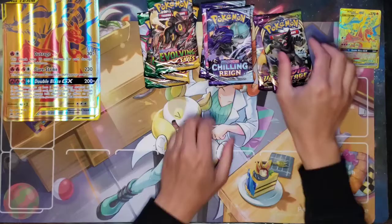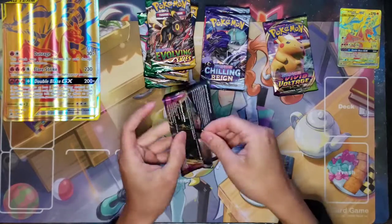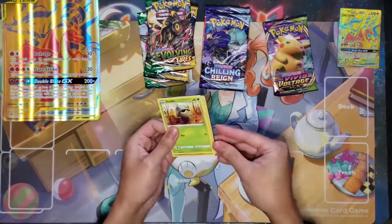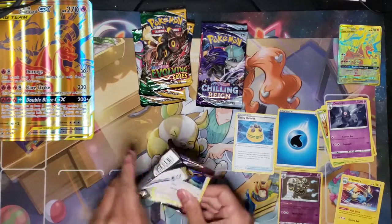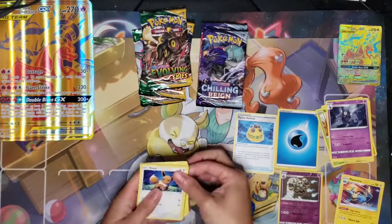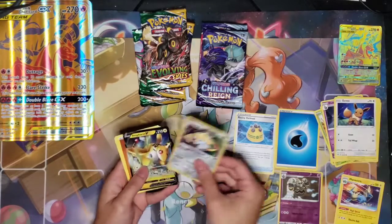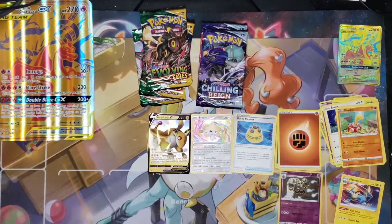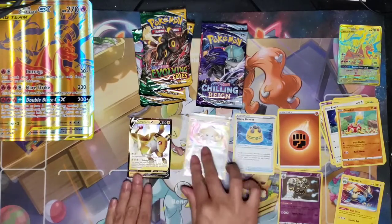Let's jump right into the packs — Vivid Voltage first. White code card — here's a code for you guys. We got Eevee, Electrike, Jirachi — and Ampharos. Two hits! Fighting Energy, Shuckle, Flannery, and Trumpeak. Not bad, guys. Vivid Voltage is still pretty lit — let's sleeve the Jirachi right away.